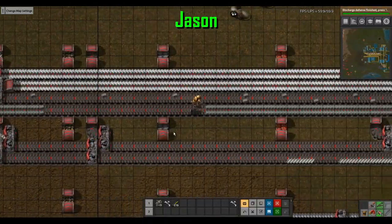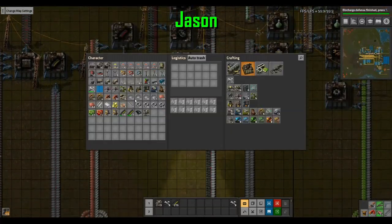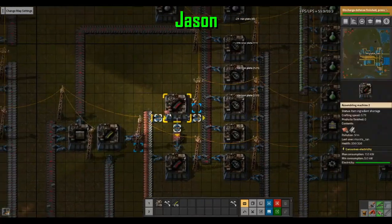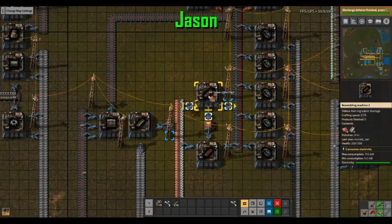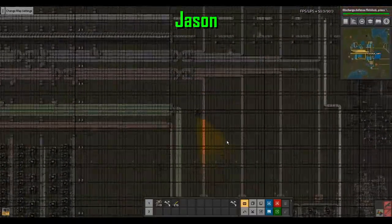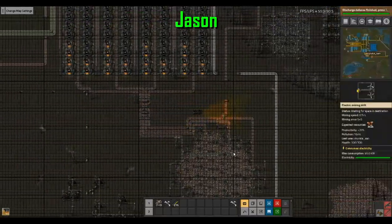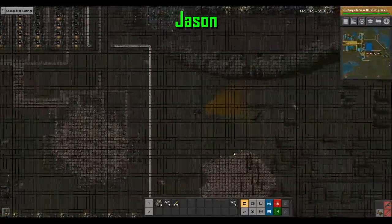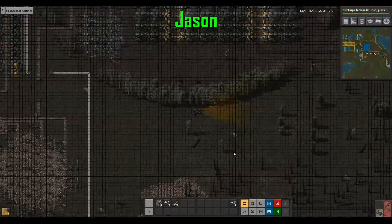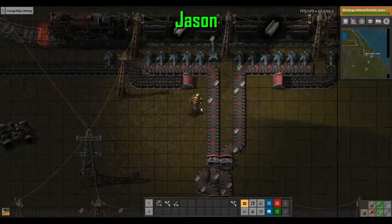And where did all my steel go? Dump more inventory in here. Beep beep! You can drive over belts, underground belts, and splitters, but you can't drive over pipes. Let's see what's going on over here.